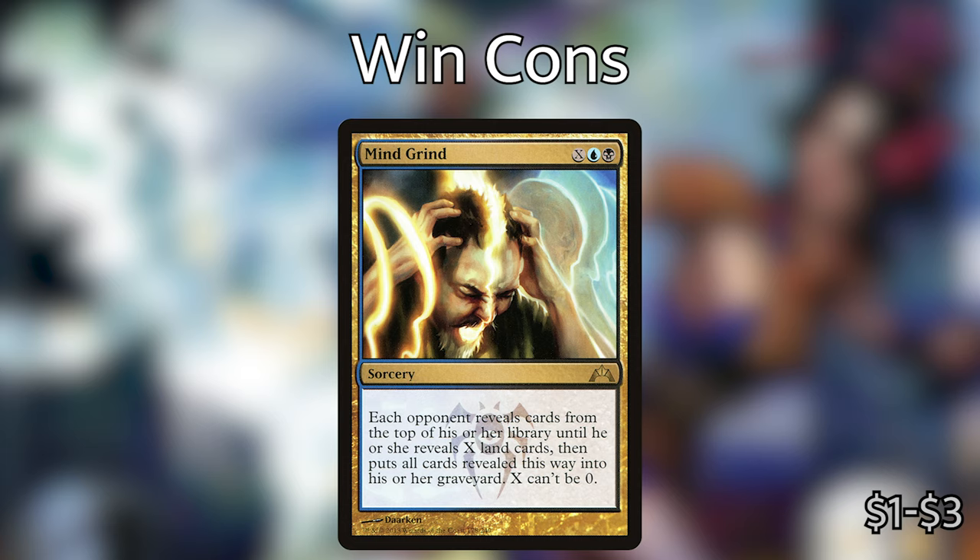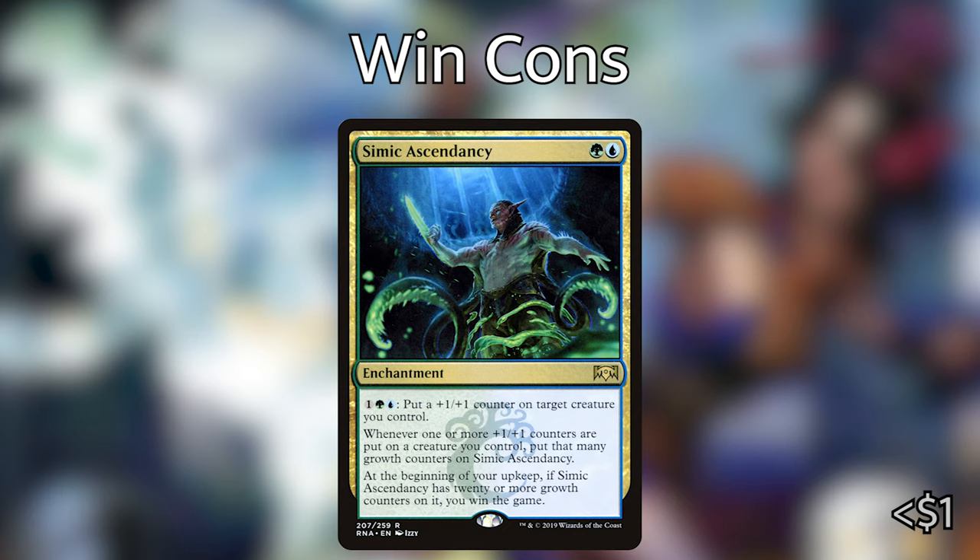Now, if you don't want to play Pemmin's Aura and don't want to create infinite mana, these cards are already really good in this deck. We have two other ways of winning the game. The first one is Simic Ascendancy — green blue — an enchantment: for one green blue, put a plus one/plus one counter on target creature you control. Whenever one or more plus one/plus one counters are put on a creature you control, put that many growth counters on Simic Ascendancy. At the beginning of your upkeep, if Simic Ascendancy has 20 or more growth counters on it, you win the game. Because we're creating Hydras with Zaxara that get plus one/plus one counters, it's going to satisfy Simic Ascendancy's requirement very easily.